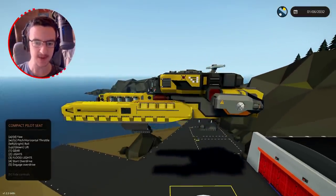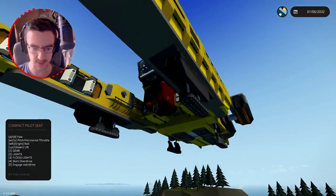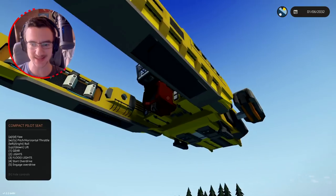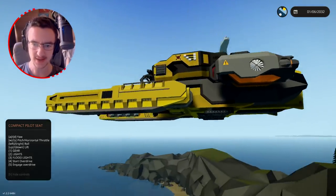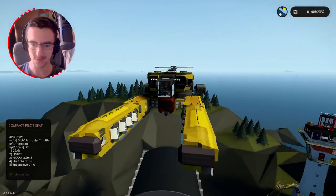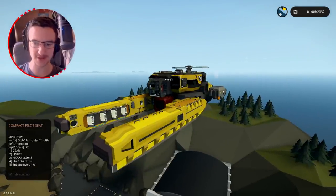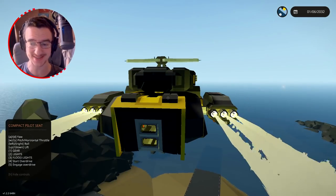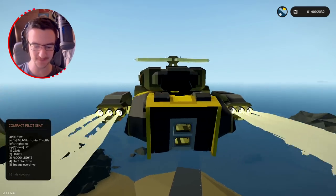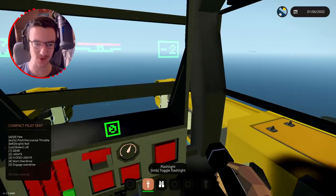Press one for the landing gear - all right, we've pressed one. Press one again - maybe, there we go. The doors close, the rear ones just go up - and there we go, we're flying! We do actually have overdrive. Let's go ahead and turn that on. Overdrive appears to be three jet engines on each side - that's awesome. Press five to engage them and off we go. We're flying forwards - that is awesome.